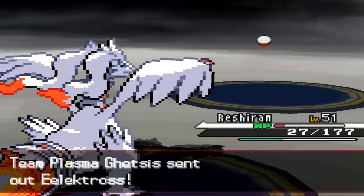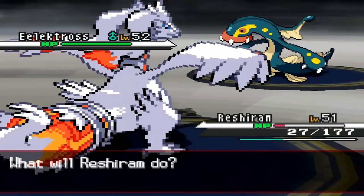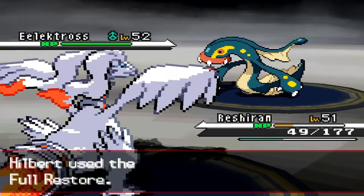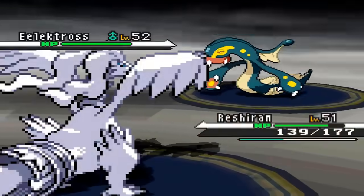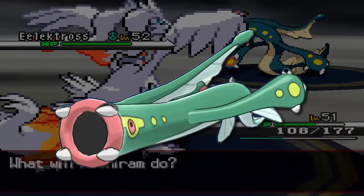For the next Pokemon, I'd like to highlight one who took a disappointing turn for the worst: Eelektros. His Gen 5 sprite is so cool, I'd argue it's one of the best in the game. He jumps and shifts around, he's crackling with electricity - this sprite is so animated and does such a great job of conveying how much energy he has. But I think most would agree that his 3D model from Gen 6 onward is so weird.